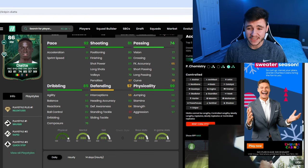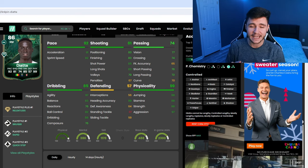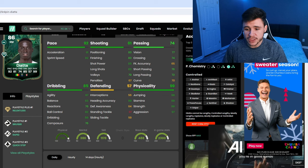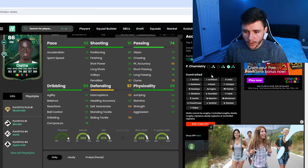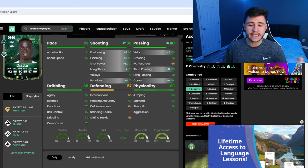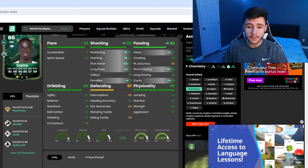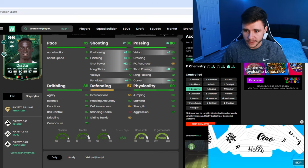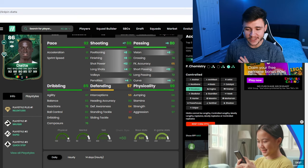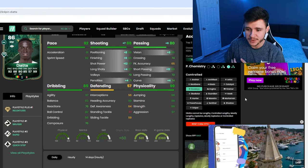If you want to play him out wide, the shooting and passing definitely have to be a bit better. The chemistry style that's going to work really well with that is probably the Deadeye — it's going to give him 88 shooting with 80 passing, 88 attacking positioning, 88 finishing, 97 shot power, and also 88 short pass, which is a nice little upgrade.